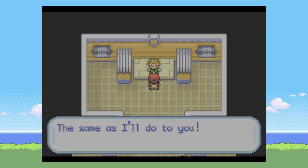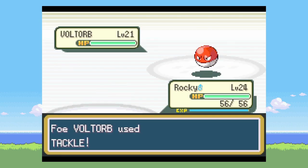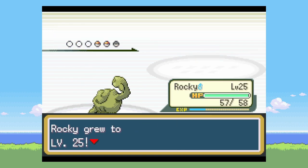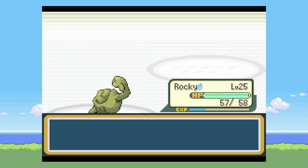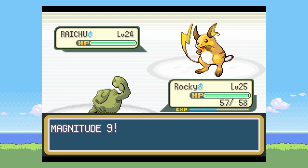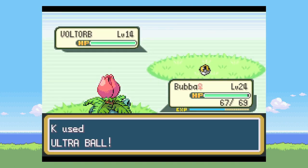On to Lieutenant Surge. Fun fact: I spent probably close to 10 minutes trying to get through his little obstacle course thing with the trash cans — that was kind of dumb. This is an easy sweep with Geodude. Geodude basically just needs to not get set up on with Double Teams, but he ends up hitting anyway.